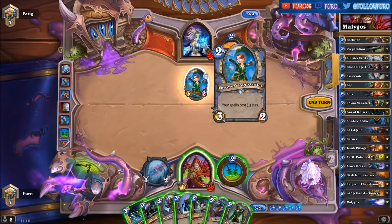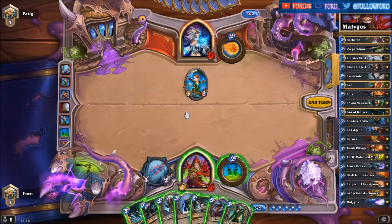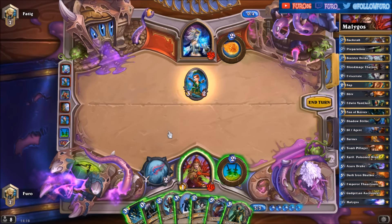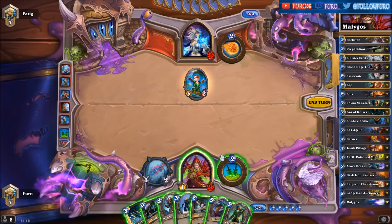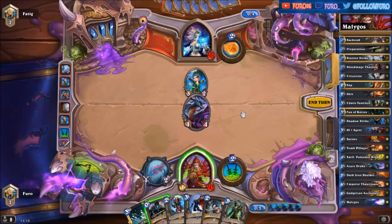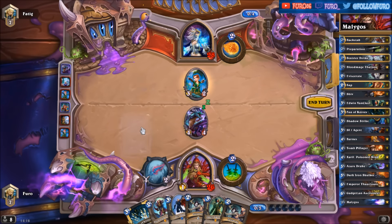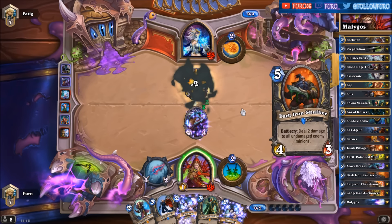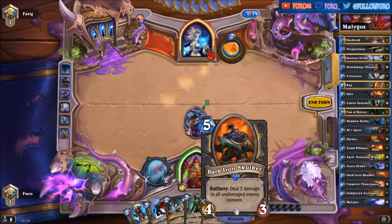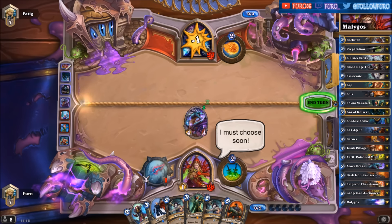We could kill the Apprentice here with the SI:7 Agent, but we need to play something before that otherwise the Agent won't deal two damage. We don't have anything right now, so let's play the Drake or another card. Maybe the Eviscerate is helpful — let's play Preparation and Fan of Knives. We're drawing another card; there's a Dark Iron Skulker. Would have loved to play that one before the Drake so we could have just killed the Sorcerer's Apprentice with that one.